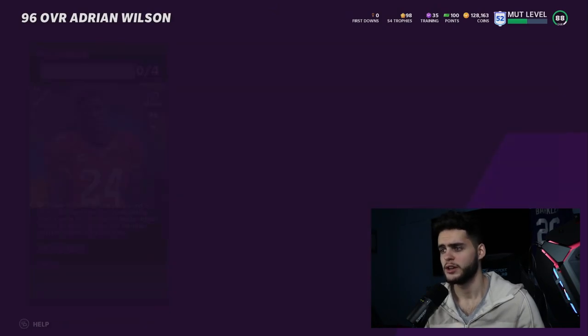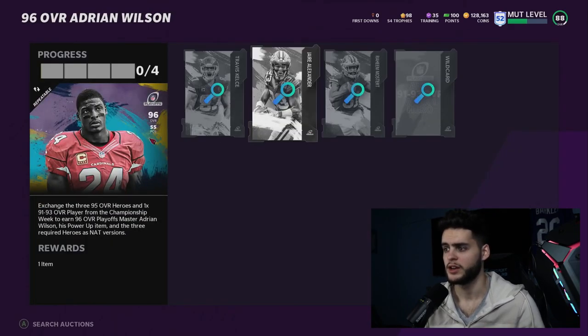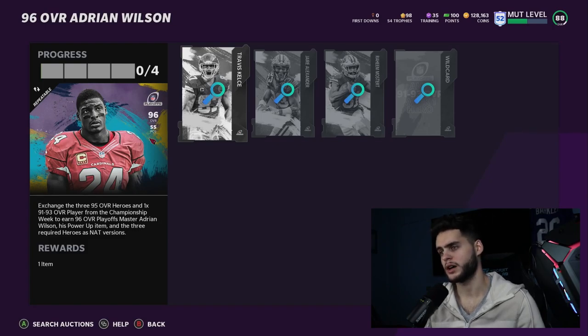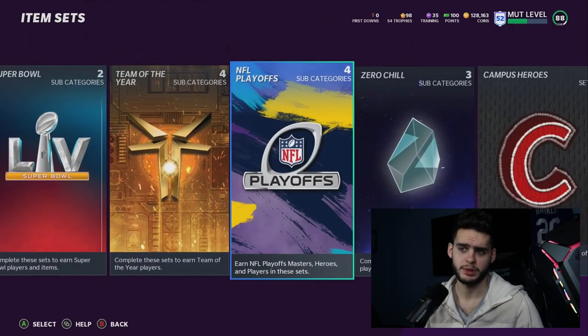You do the set, complete the whole thing, sell Adrian Wilson on the auction block, and when you break it all down — even if you spend 200-300k — you're getting three cards out of it. That means Raheem Mostert probably costs you about 100k or less. Check my channel for the full method walkthrough.